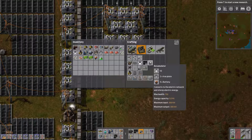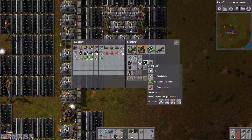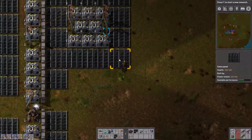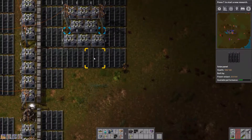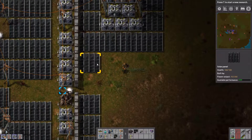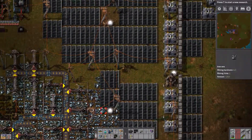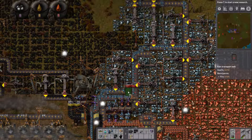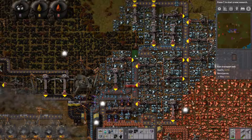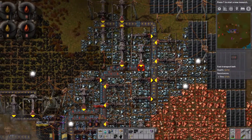The recording messed up but I could recover it - I checked it and it still works. So we were working on this and I found out: those accumulators can store 300 kilowatt input, 300 kilowatt output, and have an energy capacity of 5 megajoules, while solar panels have a max power output of 60 kilowatts. During the day they give power, and they take power at night. I searched it up because people have probably done math about the ratio of how many accumulators you need per how many solar panels. I found the ratio and I'm going to follow that.